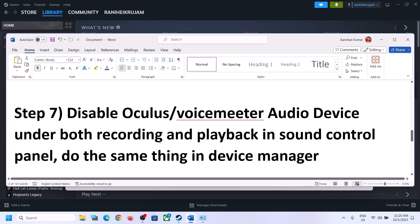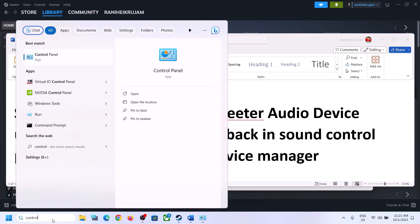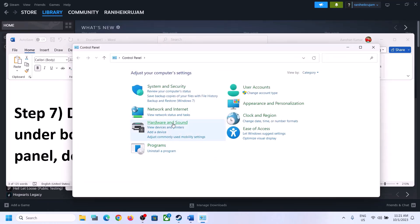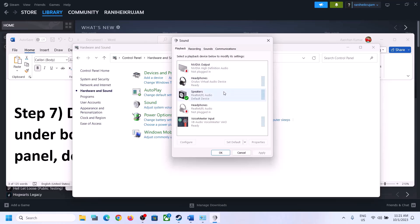The next step is to disable any other audio devices enabled in the playback tab. Open the Sound Control Panel again — go to hardware and sound, then sound. Make sure that you enable only the speaker you want to use. For example, if you're using Realtek audio, only that should be enabled and the rest should be disabled.